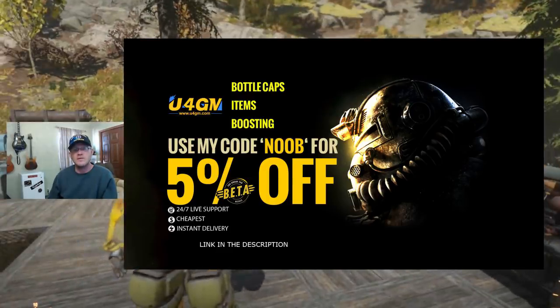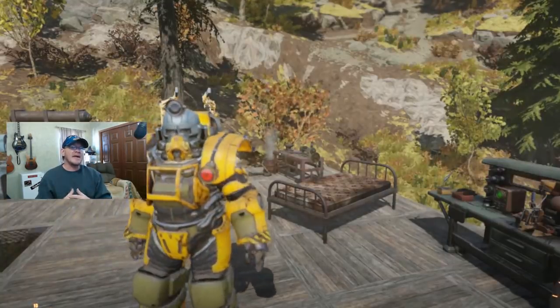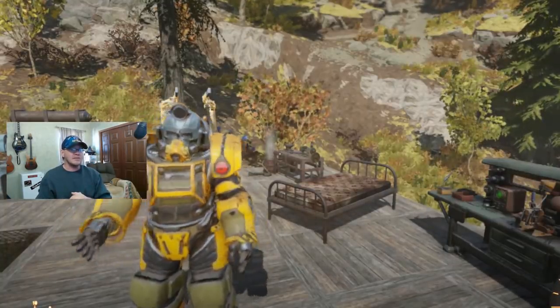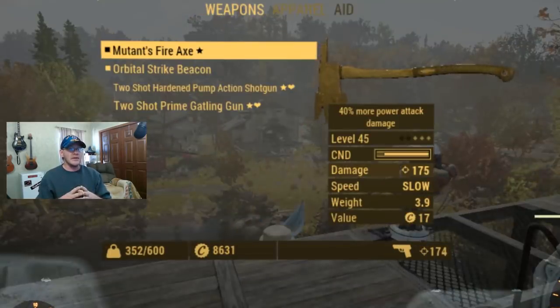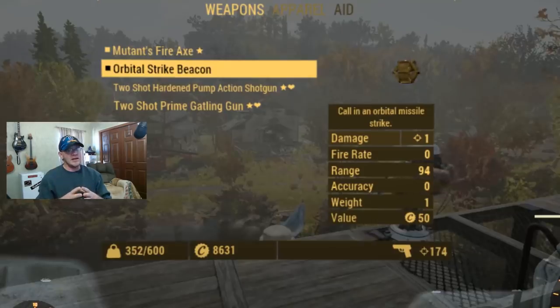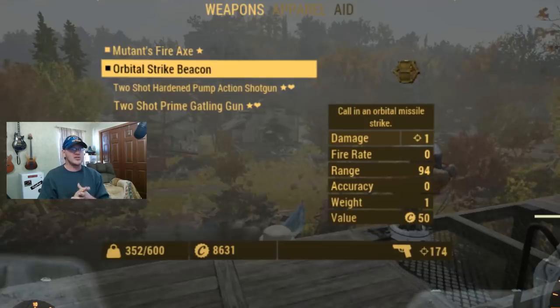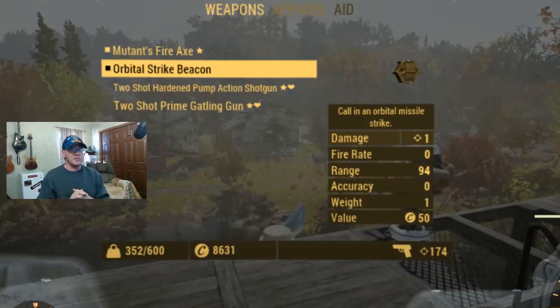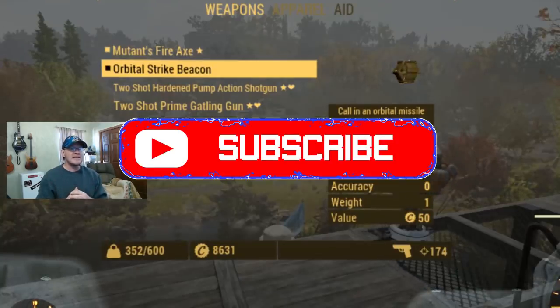Today I'm going to be showing you how I've gotten my carry weight up to 600 pounds. This is going to be plus or minus for you guys because it's really dependent on your build and your equipment. You're easily going to hit 500 carry weight, but for melee builds that are all in on strength with strength gear and no mutations that reduce strength, you're easily going to pass 600 pounds.